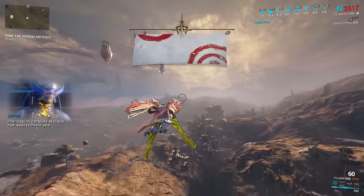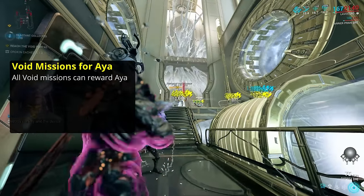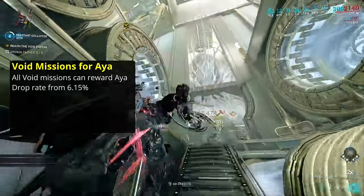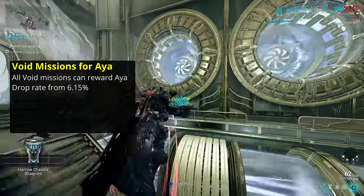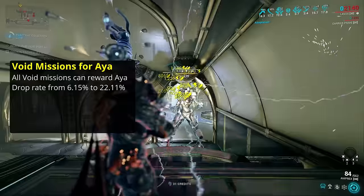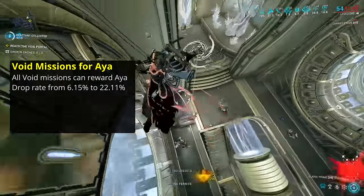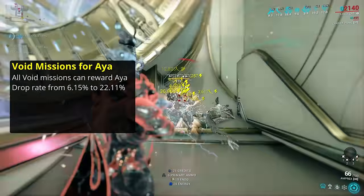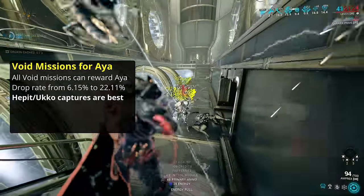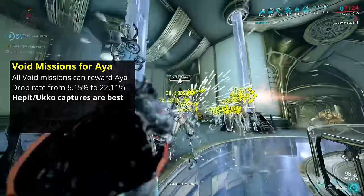Every void mission has a chance to give you a piece of Aya on mission or round completion. The lowest rate is 6.15% found on Rotations A and B of Ani Survival, while the absolute highest percentage is 22.11% for Rotations C of both Mot Survival and Mithra Interception — but those two require 3 prior rounds of a much lower percentage. Taking into account mission time, the fastest option in the void, and probably no surprise to Warframe veterans, is to simply speedrun the capture missions Hepit and Ducko.